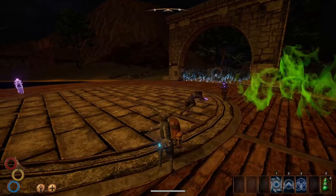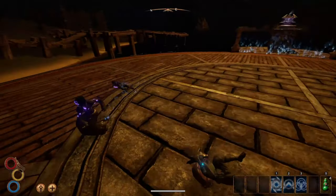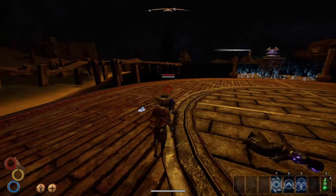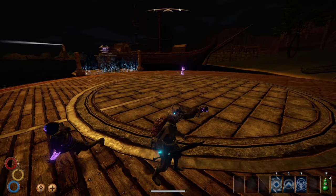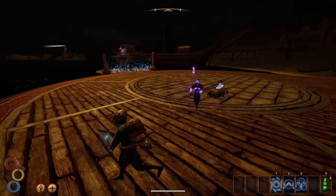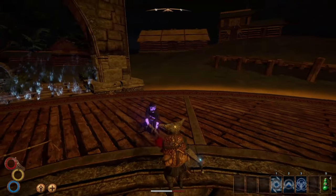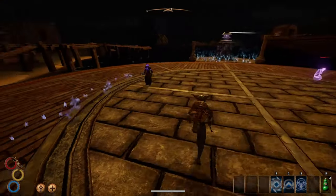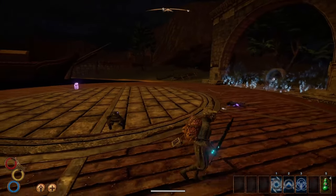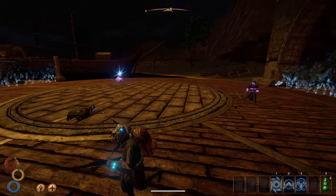Hey guys, welcome back to another Outward video. Today we're talking about debug mode, which is essentially used to test items and mechanics in the game. It was released for various reasons, one being that it can help you get unstuck if you fall into a weird rock or something. It's only possible to use on PC and it 100% breaks the immersion. However, there are a few items that were created but never added into the game — here are five items you can't get in Outward.